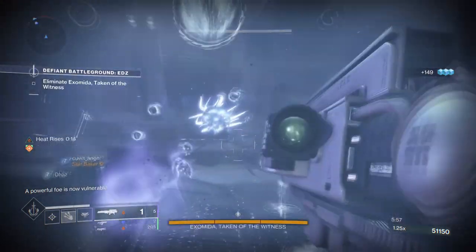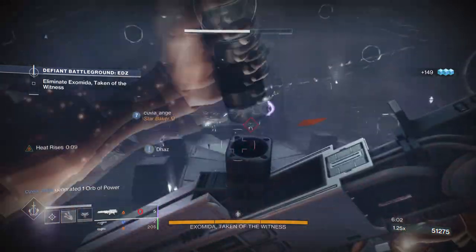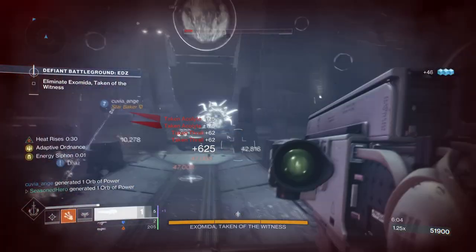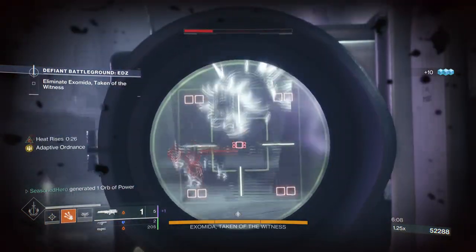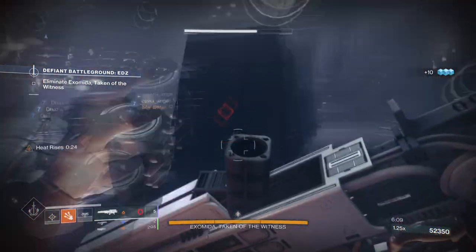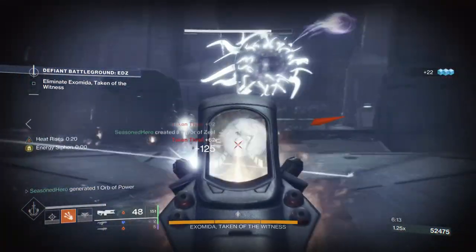The fragments are set up to make sure that when we use our super, we can increase the amount of scorch and ignition damage we do in a small timeframe. With Mantle of Battle Harmony at play, this will increase the amount of super energy we get normally and allow us to use it more often, while also causing a severe level of terror at the same time.